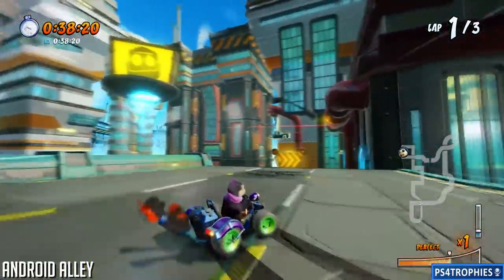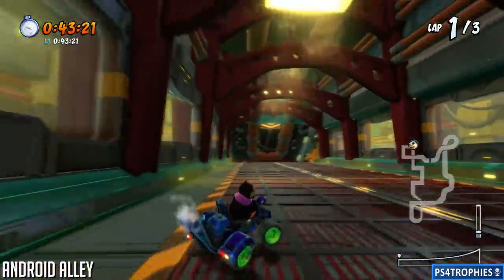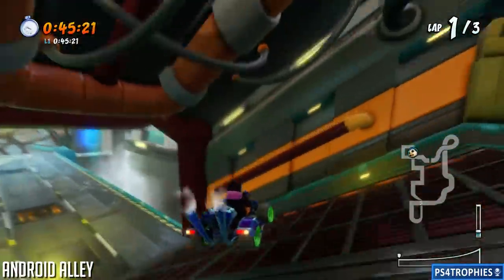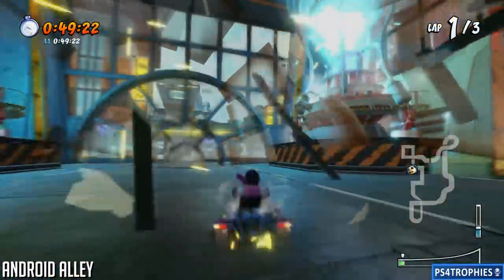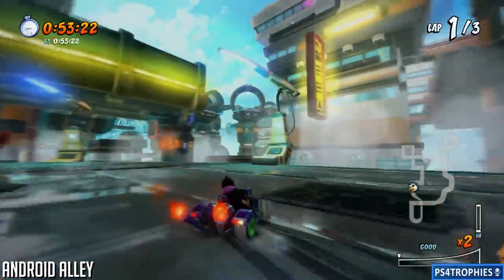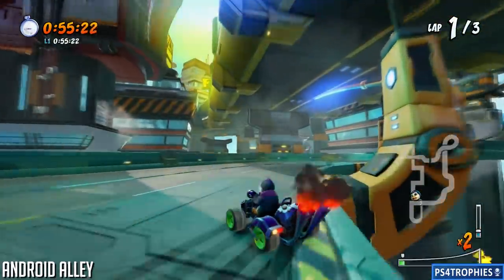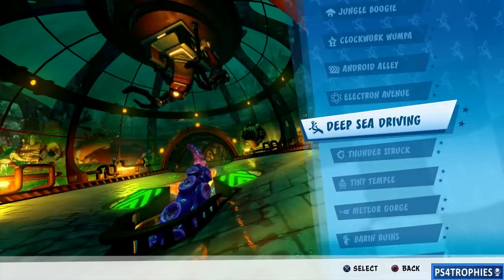Next up is Android Alley. This one is actually going to force you to crash through some glass — you're going to kind of go through a building. It's a very obvious shortcut, not one you'd think of right away. The glass is right in front of us; the arrow is kind of pointing to the left, so we're just going to cut through that. It actually saved quite a bit of time.